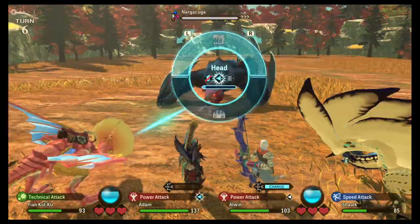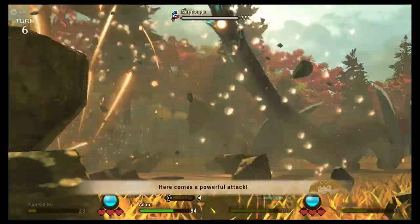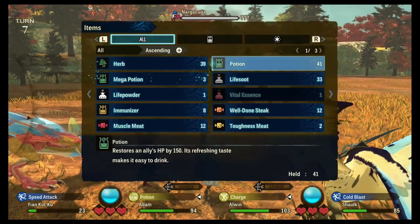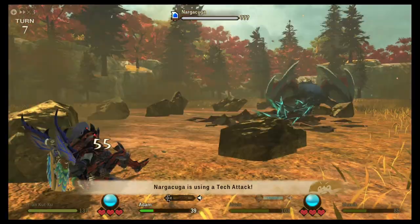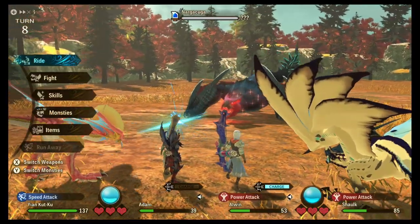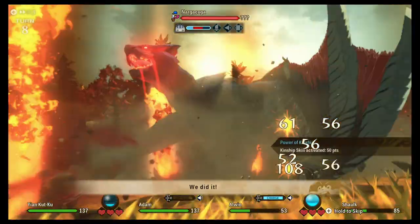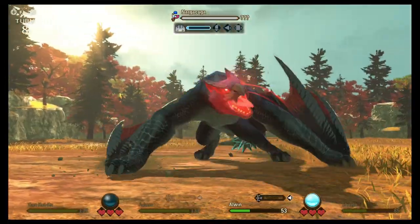It usually starts getting really angry when it's nearly dead. Something's gotta give because right now this doesn't seem overly difficult — something's going to make this way harder, or I'm just overpowered. Let's throw a potion on that. He's not going to attack me so let's ride — time to do that kinship skill. Heck yeah! That's some major damage — this thing is angry!